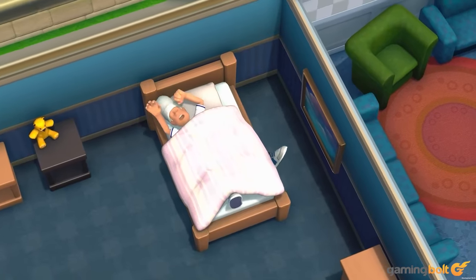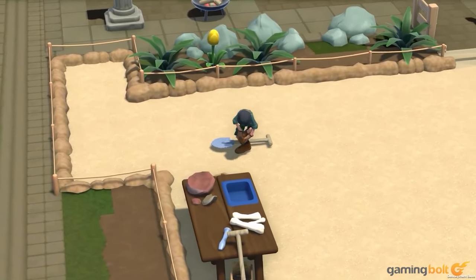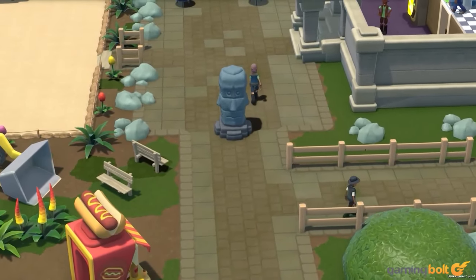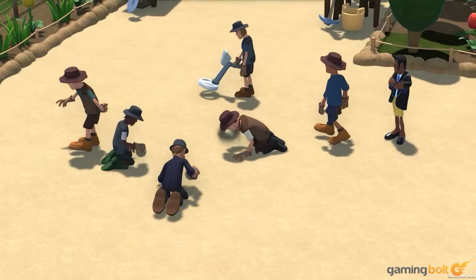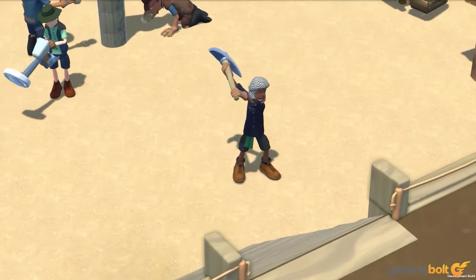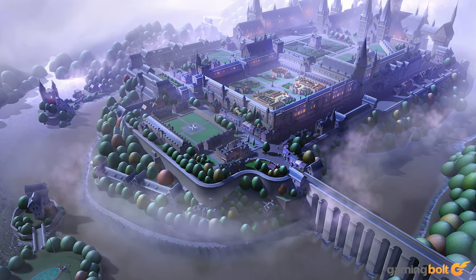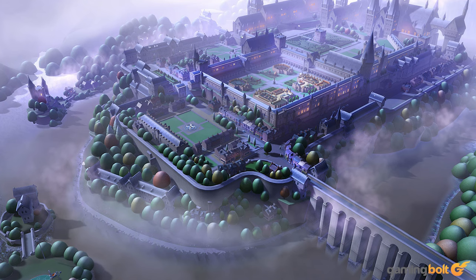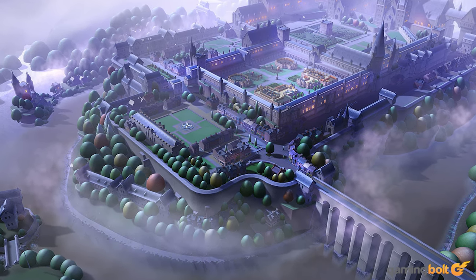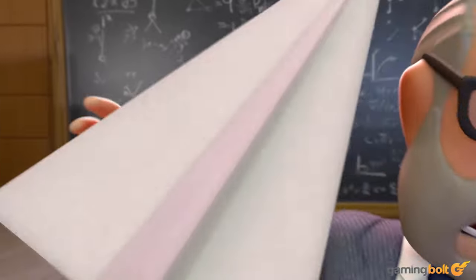Two Point Campus is clearly going for plenty of systemic depth where the student aspect of its gameplay loop is concerned. Interestingly, students will also form relationships and bonds with one another and the characters around them. From enrollment until graduation, every student will stick around in your campus for quite a while, with each academic year lasting roughly about 20 minutes. That means each student will go through their campus life differently, succeed or fail in different ways, and form different bonds. That's a level of variation that sounds incredibly exciting on paper, so let's hope it's as good as it sounds.